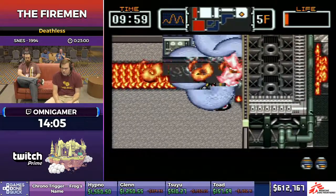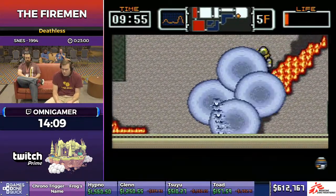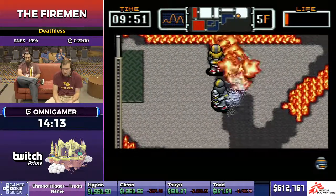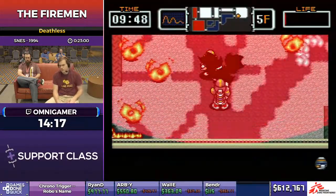I barely made it — I need one hit for this boss because otherwise it can be really dangerous. Strategy here: if I get two water bombs and drag Danny there — speed on him. Nice, get some.